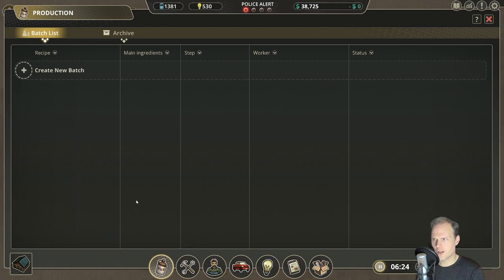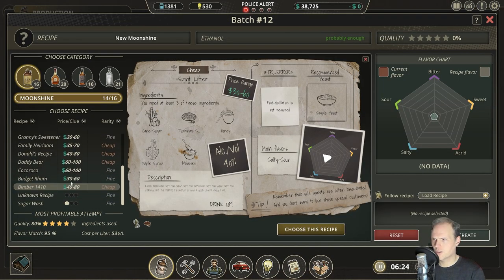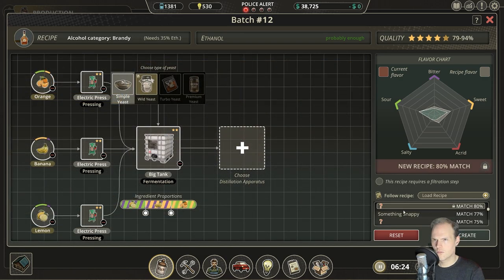We're going to load the fruit recipe. We can't load it, but we can just put these in again and take the other one — the unknown one. That's the one. Need the better yeast. This is something snappy — we have made that one. And this one has aging steps, so it's not that. It is this one! But we need a much better yeast for this one.